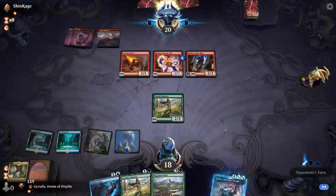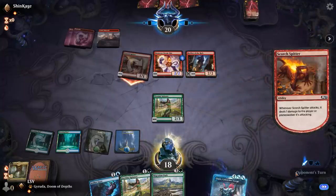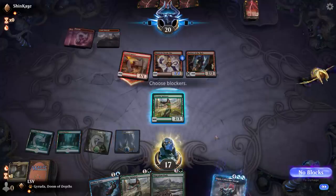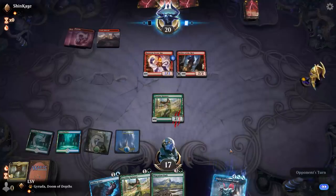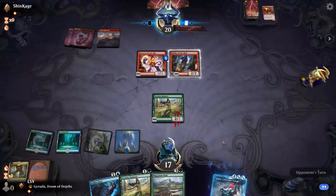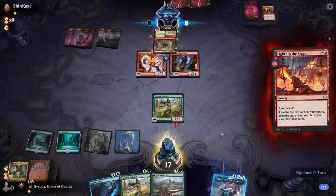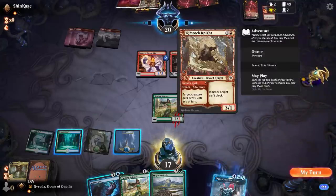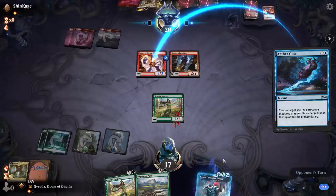They have Light Up the Stage — they've already played their land. They hit Bone Crusher or Rimrock Knight. I'm going to Gust their Steamkin. I could have Gusted in response to Light Up the Stage but it didn't really matter. Let's just cast Migration Path.